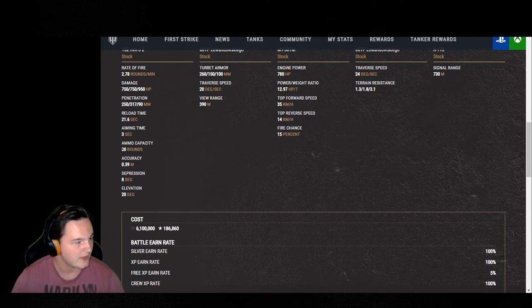30 rounds of ammo capacity. Accuracy is 0.39 — not too bad, you can really buff it up. If you're looking to set up your crew, accuracy overall along with snapshot, maybe one or two, is really up to you. But in my personal preference, you only need one perk on this tank for accuracy.